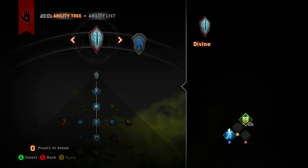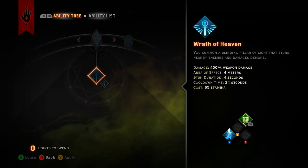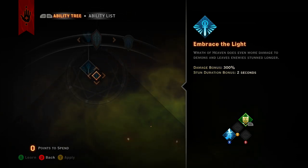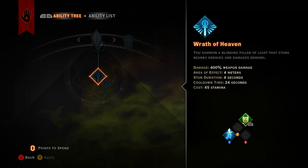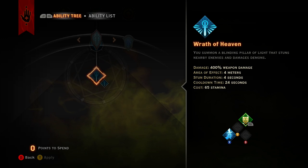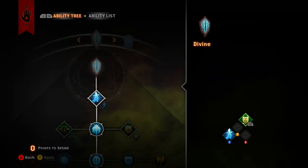This is known as the Wrath of Heaven build. It's going to concentrate on Wrath of Heaven to do massive DPS. As you can see, when you upgrade it does an additional 300, so that's 700 damage total, with an area of effect of four meters. You also stun enemies for four seconds, and with the upgrade that becomes six seconds. Of course it also damages demons — pretty sweet.